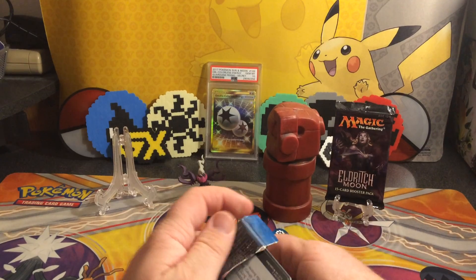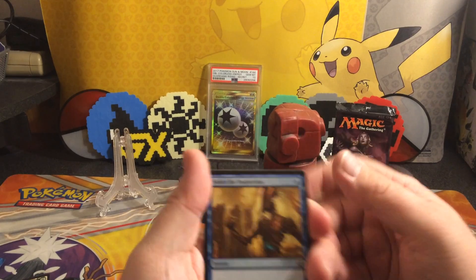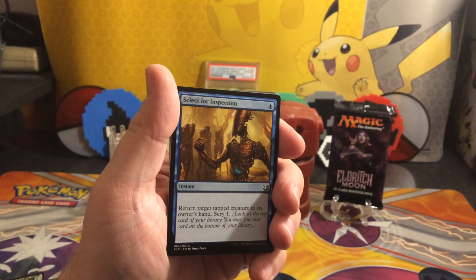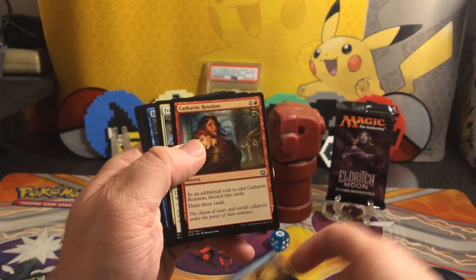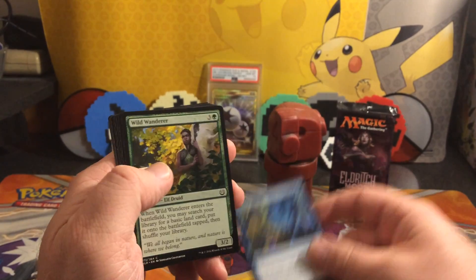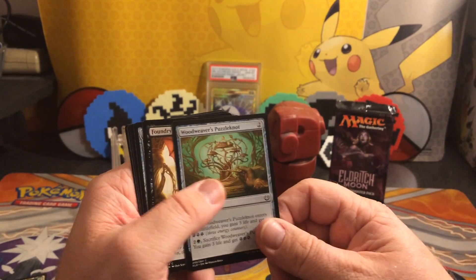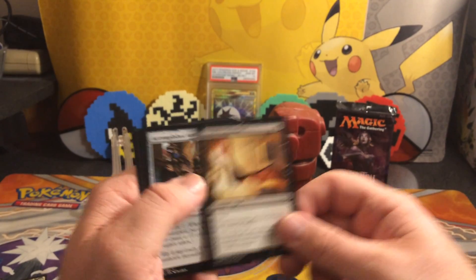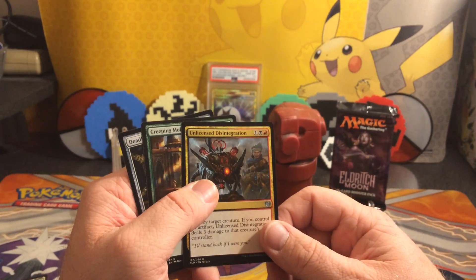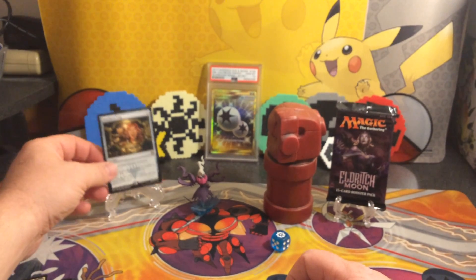Pack of Kaladesh for Darkrise. Let's see what we can get. We've got: Select for Inspection, Cathartic Reunion, Fragmentize, Failed Inspection, Wild Wanderer, Fortuitous Find, Pima Outrider, Woodweaver's Puzzleknot, Foundry Screecher, Accomplished Automaton, Aerial Bruiser, Unlicensed Disintegration, Creeping Mold, and Deadlock Trap for the rare card.